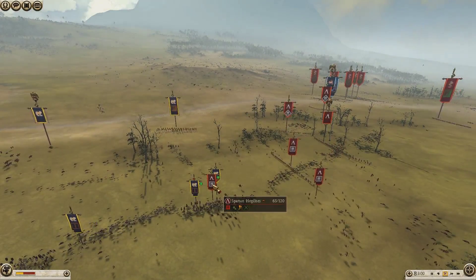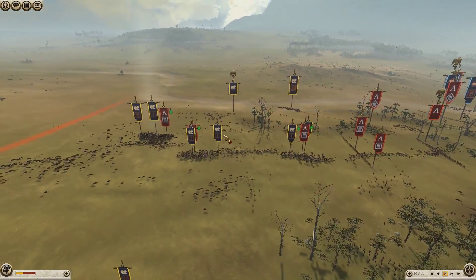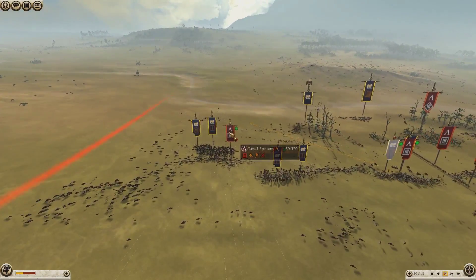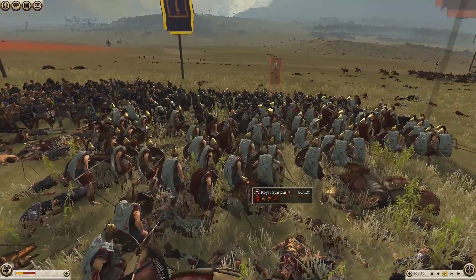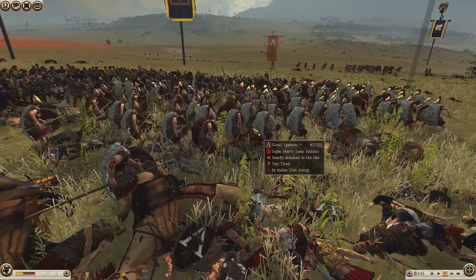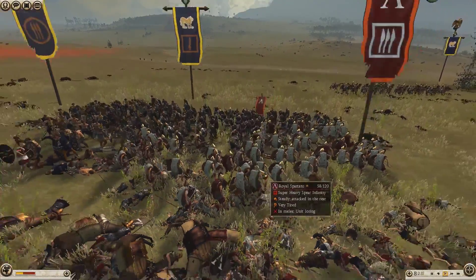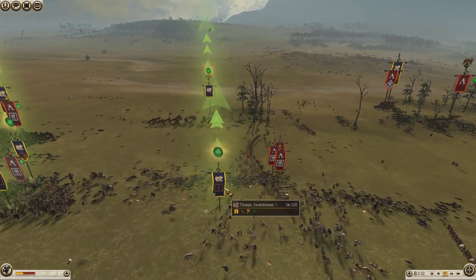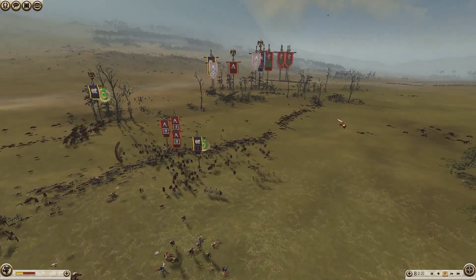I get a recharge on the spartan hoplites there. My poor thorax swords are up against it — getting some rear shots in on the royal spartans which is going to tickle their rear end, not do much. These things are absolute tanks — they might as well have the unit skin of tanks. Coming out with my thorax swords trying to stop the heroes of sparta from coming over this side so I can wrap up and have something left.